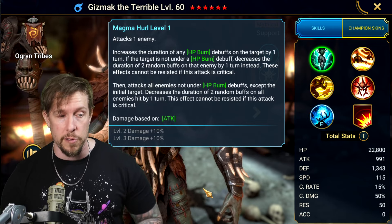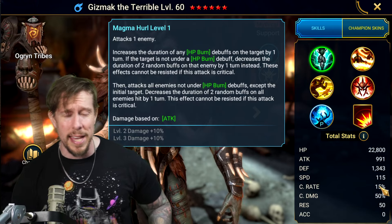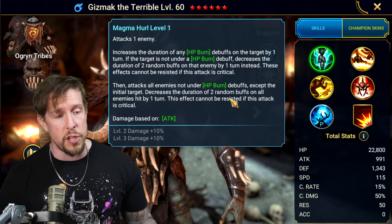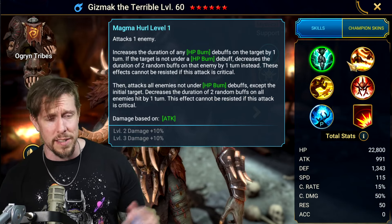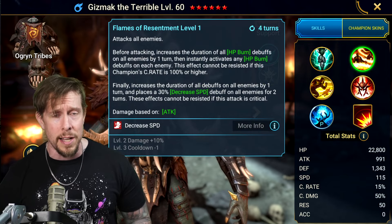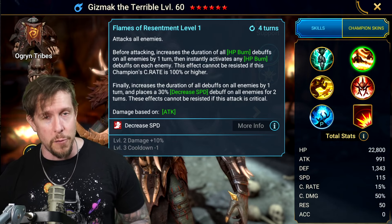So there's a lot going on just on his first ability: attack one enemy, then a built-in AOE on all enemies not under HP burn. The irresistible decrease of two random buff durations on all enemies is extremely strong, especially in the arena — and it's polymorph-proof.